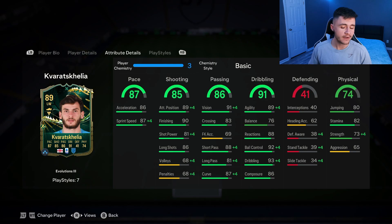Looking at his in-game stats in more detail, the card is pretty well-rounded from an attacking perspective. He has 87 pace with 86 acceleration and 87 sprint speed, 85 shooting with really good attacking positioning and finishing, though shot power could be a little better. He has 86 passing, a really solid stat, with 91 vision, 83 crossing, 88 short pass, and 87 curve.